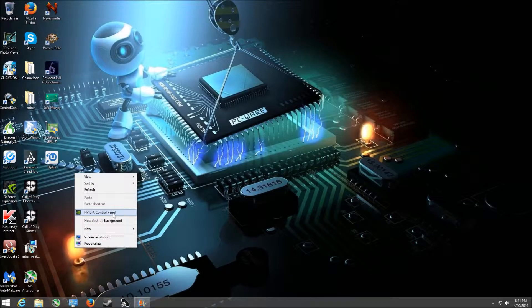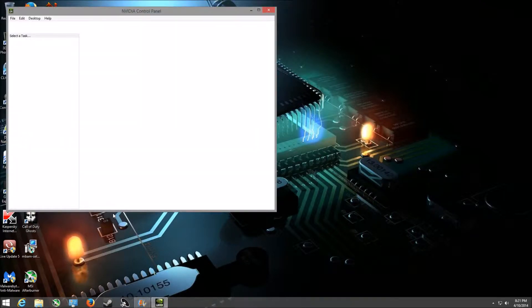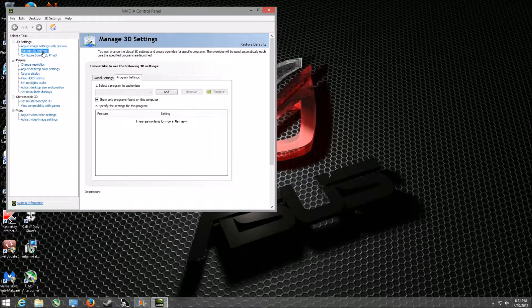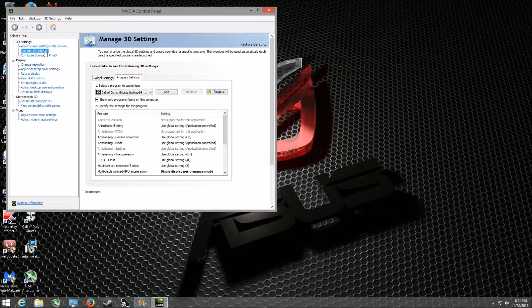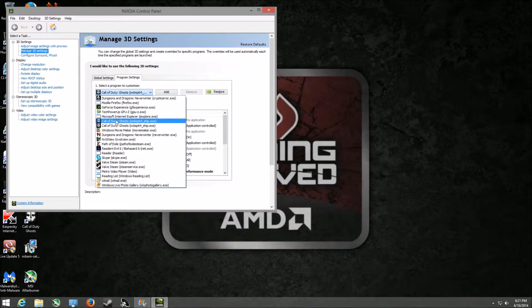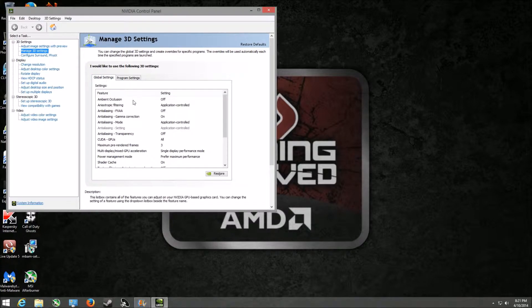First off, you're going to go to your NVIDIA control panel. After you reach the NVIDIA control panel, you're going to go to your global settings or you're going to click on your Call of Duty settings. If your Call of Duty is not showing in the window, then you will have to add it. You can change this in global settings or program settings.